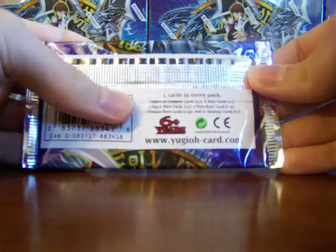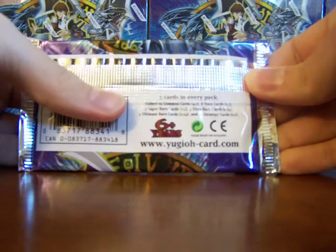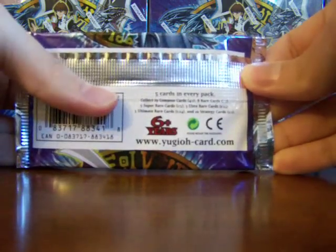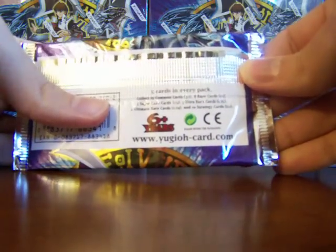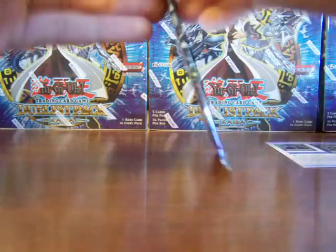The rarities of the cards in here — there's 40 cards total. It says: collect 19 common cards, 4 per pack; 8 rare cards, 1 per pack; 5 super rares, 1 in 5 packs; 3 different ultra rares, 1 in 15 packs; 5 different ultimate rares, 1 in 24 packs. There's also 10 strategy cards, 1 per pack.